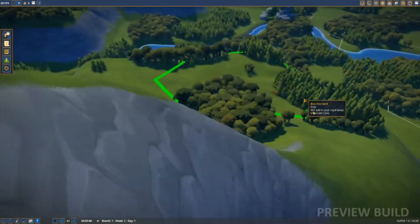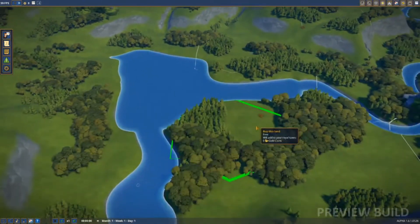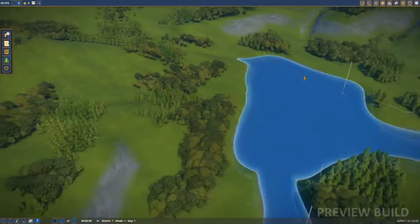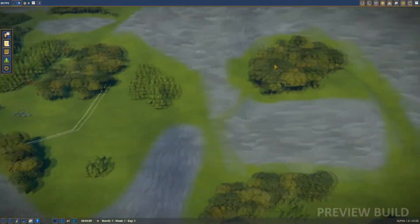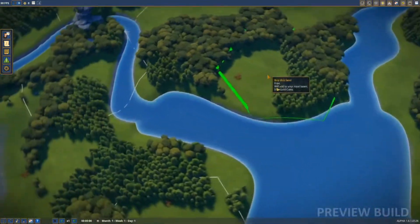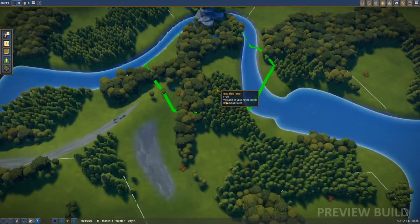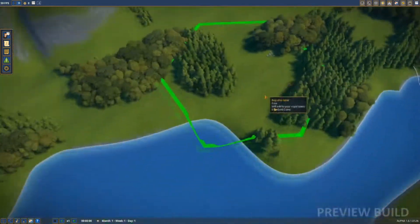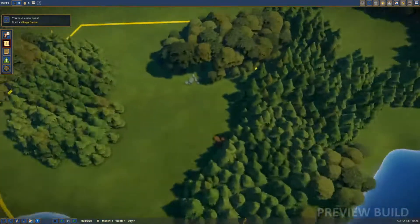We are already on top of a big mountain - that'd be a heck of a place to start. We have a bunch of areas to choose from. I'm not a fan of hills but we'll take what we can get. Use WASD to look around, Q and E to rotate. Let's find a nice area - I'm thinking this spot here. We've got some stone, some berries, and it looks like we can get some fishing as well. Let's go ahead and buy that land.